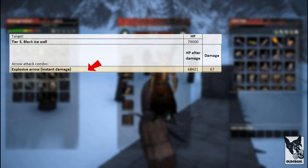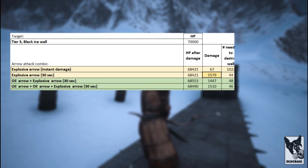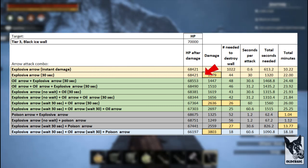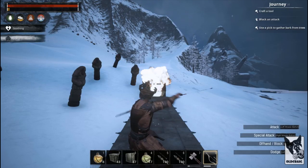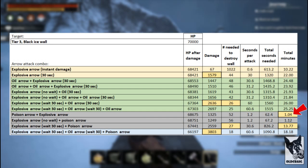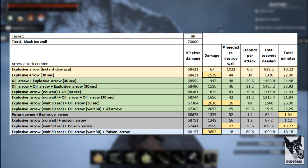Next up, arrows. An explosive arrow causes about 67 instant damage. If allowed to burn for the full 30 seconds, it causes 1,579 damage. I used explosive, oil, and poison arrows. The most efficient method is 44 explosive arrows letting each burn for 30 seconds. If you consider poison and oil arrows cheaper since they don't require dragon powder, the most efficient method would be to fire an explosive arrow, wait 30 seconds, add an oil arrow, and wait another 30 seconds — requiring 26 of each, or 52 total. Since firing arrows drains stamina, assuming perfect stamina it would take 1.04 minutes firing a poison arrow followed by an explosive arrow. In actuality, it took about 3 minutes and 35 seconds.